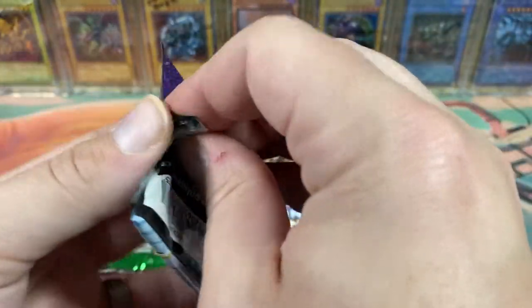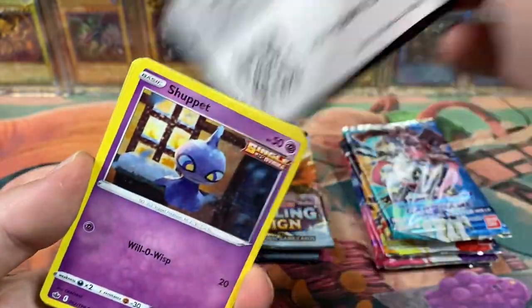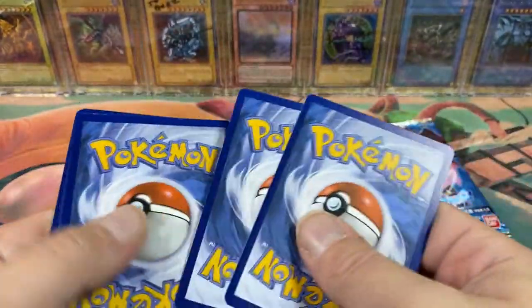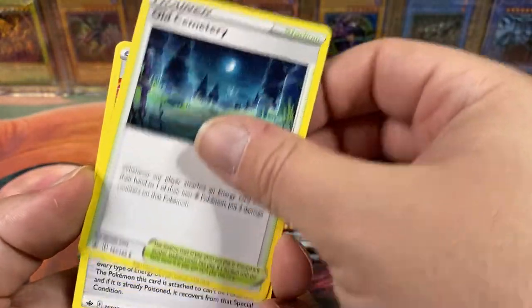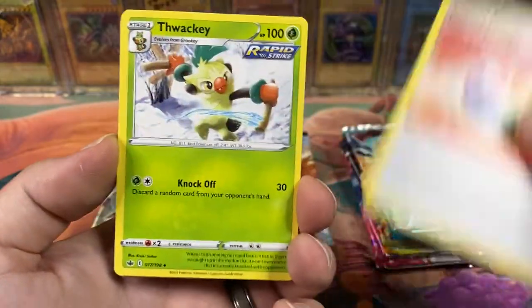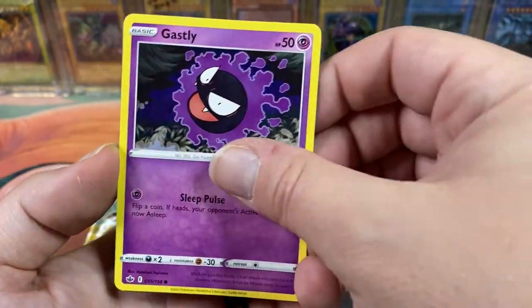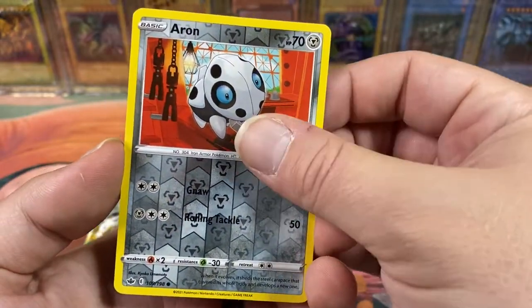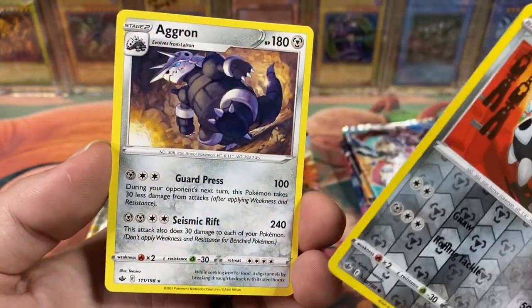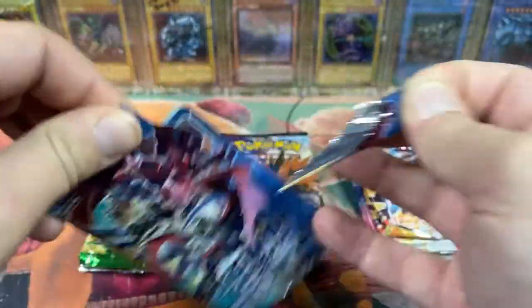Alright, Chilling Rain — we got to get some speed in here, this is going to take forever. Code card. We got an Energy, Old Cemetery, Impact Energy, Thwacky, Shepet, Castform the Snowy Form, a Ghastly, Cub Fu. We got a Reverse Aron and an Aggron. Gotta love getting the same evolutionary line in a pack.